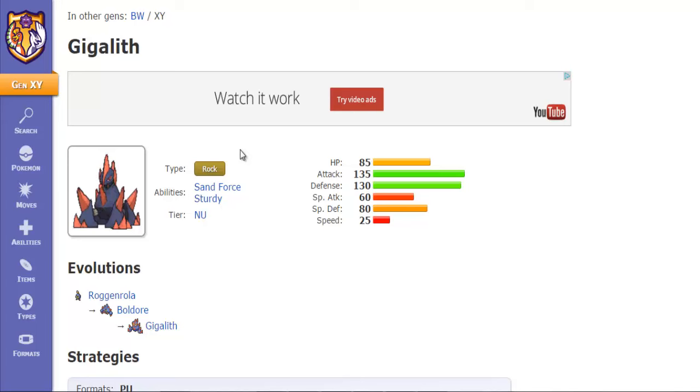Taking a look at the stats: 85 HP, 135 Attack, 130 Defense — holy fuck, that's awesome — 60 Special Attack, 80 Special Defense, and 25 Speed. The Special Defense was 70 last generation but got bumped up to 80, and with the introduction of Assault Vest, this thing can actually be quite the tank, not just on the physical side but on the special side too. The 25 Speed obviously screams Trick Room, so this Pokemon's going to be dirt slow, but under Trick Room it can be surprisingly fast.